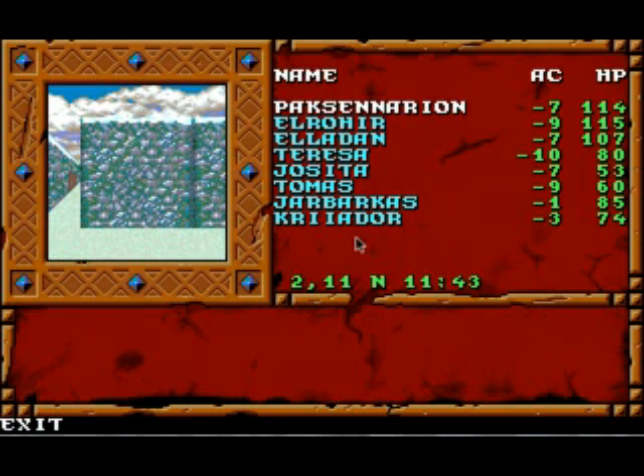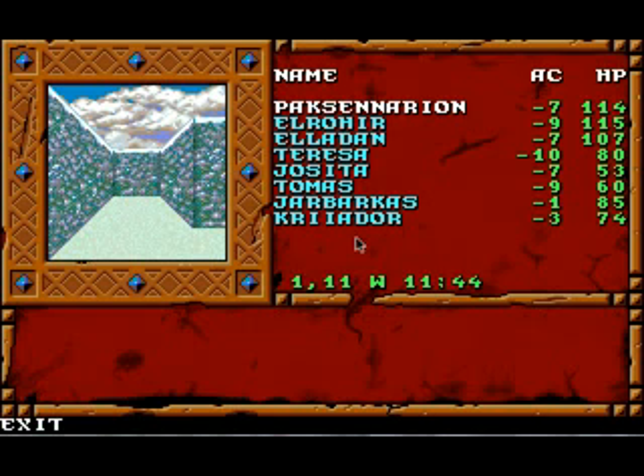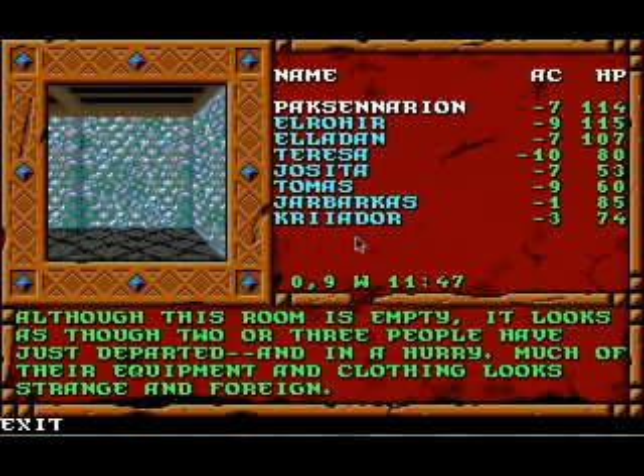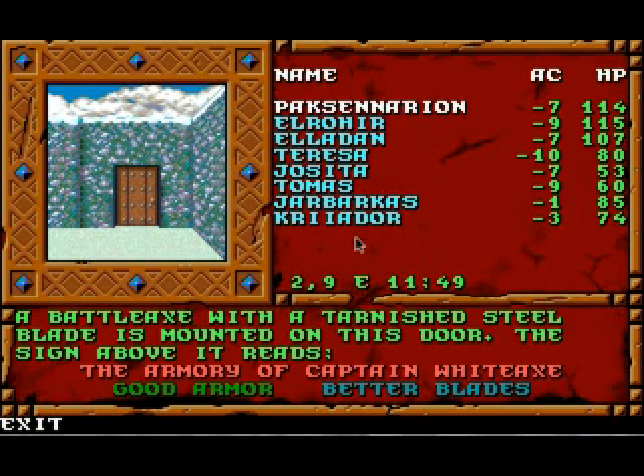To our east is the Ice Peak Inn, which is a safe place to rest. Let's go west and take a look in here. Although this room is empty, it looks as though two or three people have just departed in a hurry. Much of their equipment and clothing looks strange and foreign — could be spies. A battle axe with a tarnished steel blade is mounted on this door. The sign above it reads: Armory of Captain White Axe — good armor, better blades.